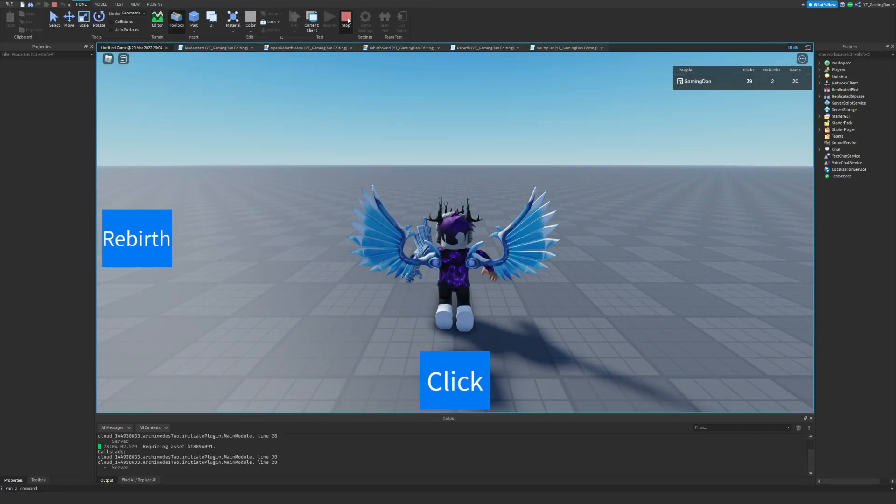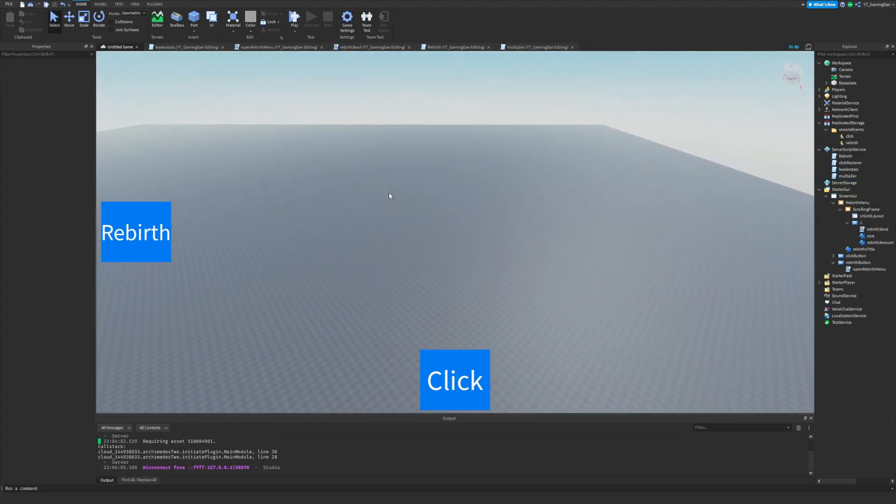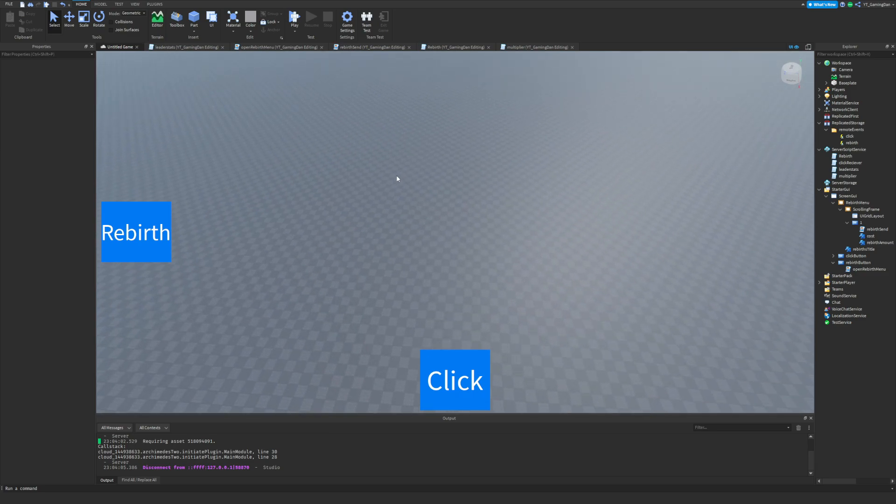That's how you do the rebirths feature — giving gems, editing the multiplier, saving everything. We'll make this a lot more complete next episode where the player can buy rebirth buttons and the cost changes dynamically. After that we'll probably make an upgrade shop. There are tons of features you might want in a clicker simulator game and I'll be bringing them all in this series, so smash that subscribe button, click a like if you enjoyed, and peace.